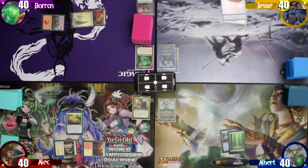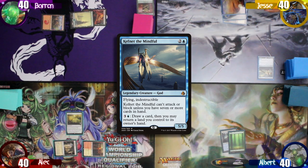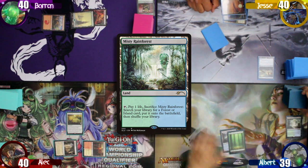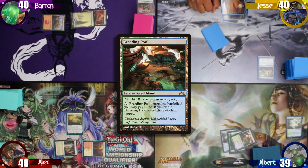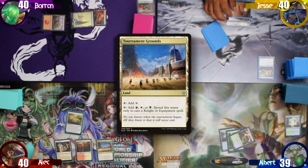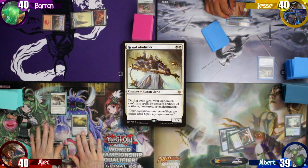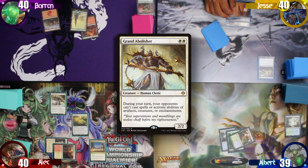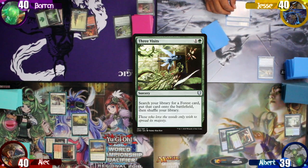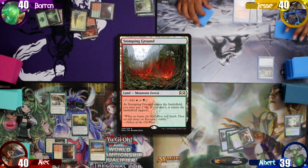Jesse drops a Plains on the field and taps out to cast Kefnet the Mindful. I play a Misty Rainforest as my land drop, pay one life to crack it, and search up a Breeding Pool, having it come in tapped. Alec starts his turn by playing a Tournament Grounds, then taps two white mana to cast a Grand Abolisher. Baron plays a Forest and taps two mana to cast Three Visits, searching up a Stomping Grounds to the battlefield tapped and passes.